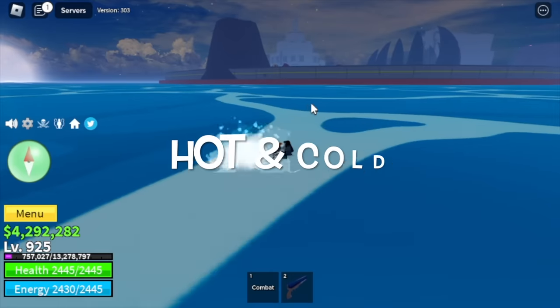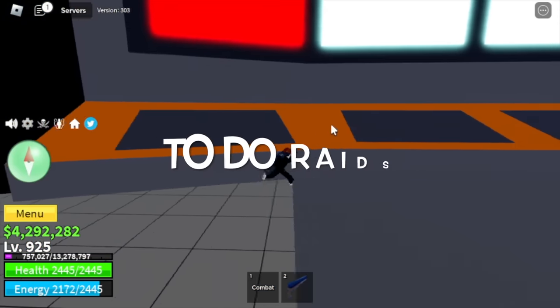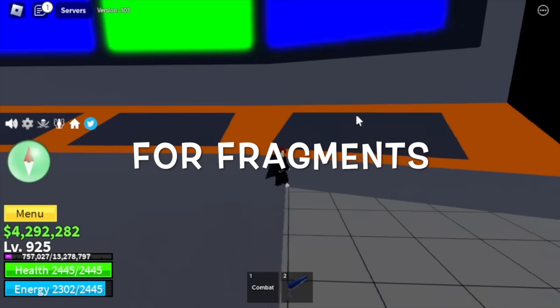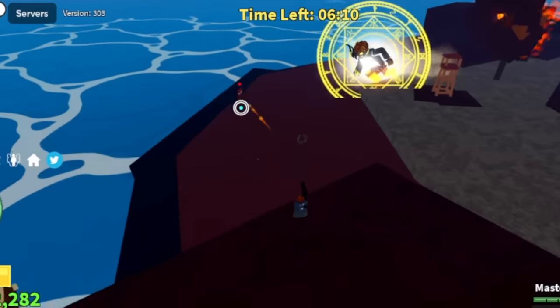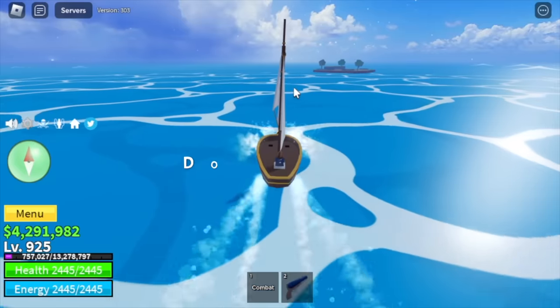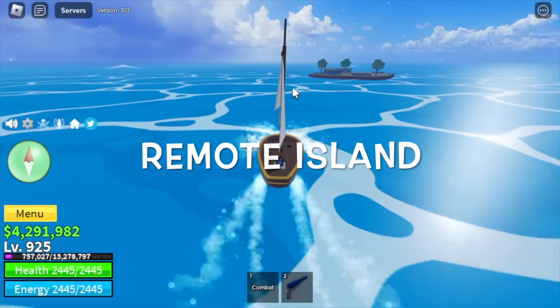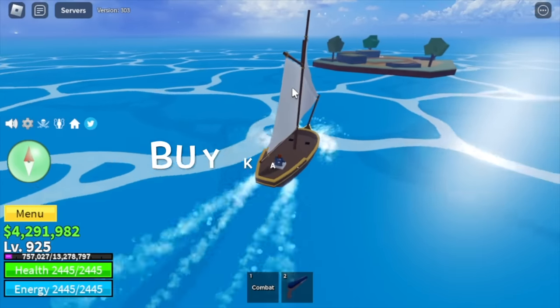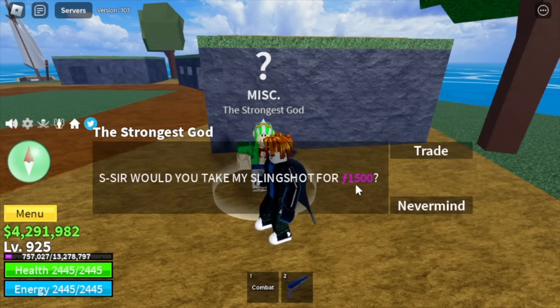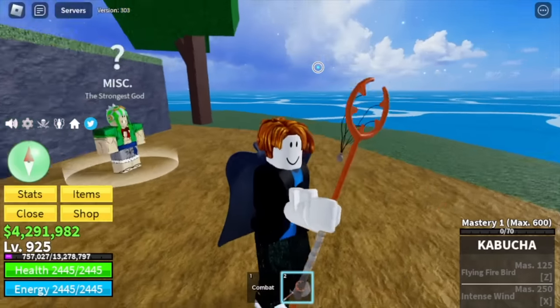So I head to Hot and Cold instead and asked my friend to do raids with me for fragments. We need 5,000 fragments. I asked him because I really want to get the Kabucha. After 2 raids, head to the remote island and buy Kabucha from Yusup for 1,500 fragments.